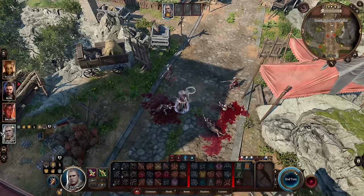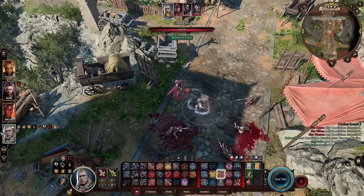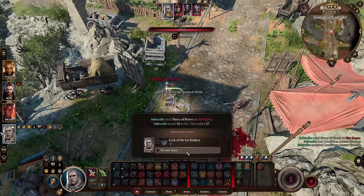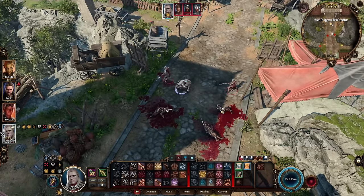I'm going to end my turn and showcase the trick I tried showcasing a little bit earlier so you can maybe understand it a little bit better. Let's go ahead and open up on this target here. Oh, I missed my initial hit — I'm really surprised. So we'll go ahead and use Cloak of Shadows.